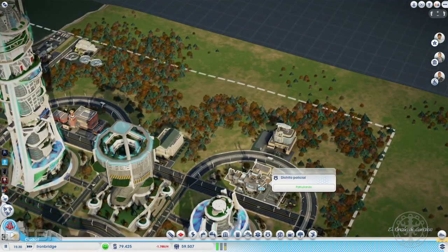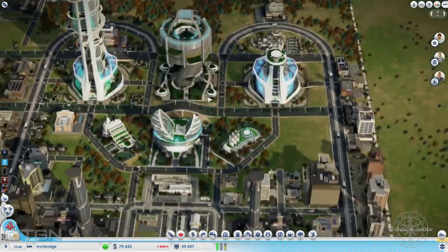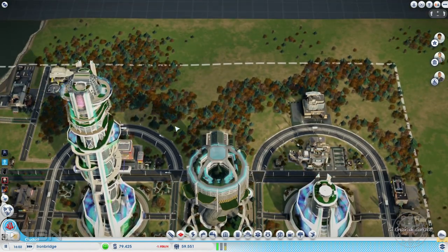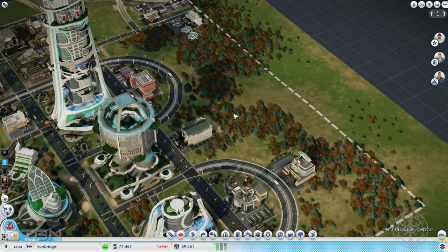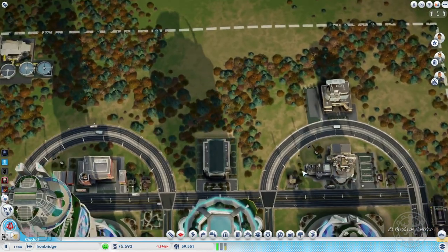Quizás puedan poner una sede de Omega Co., aunque no quería ensuciar tampoco mucho la ciudad. El hospital lo cambié de sitio y ahora mismo no estaba dando el servicio al 100%, eso es algo que tenemos todavía pendiente por arreglar. Tenemos la policía funcionando, los bomberos aquí, pero nos faltaba sitio para el hospital. He pensado que igual lo interesante es eliminar el ayuntamiento de aquí, llevarlo a una zona más atrás, y poner aquí en medio el hospital.